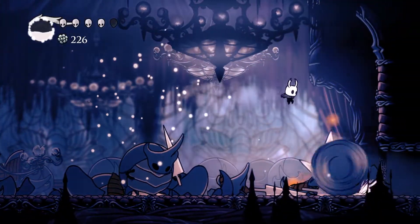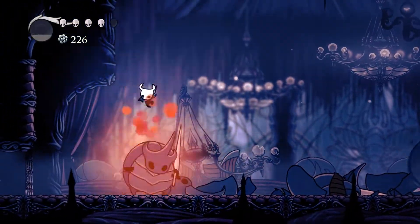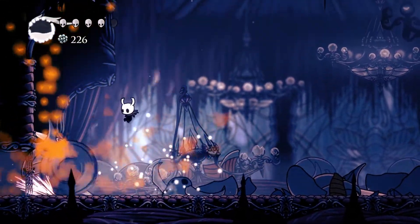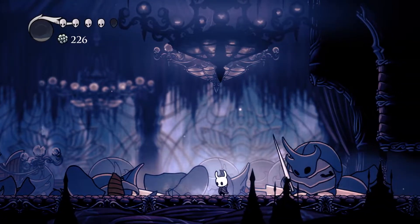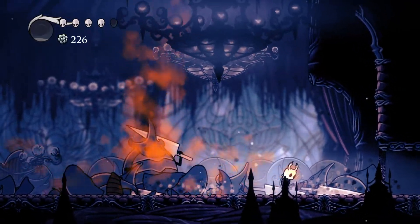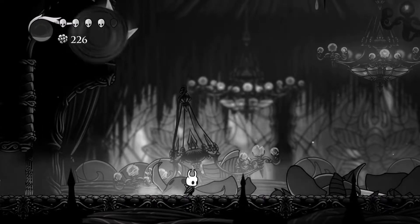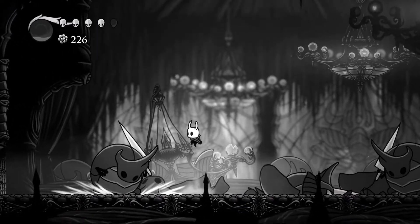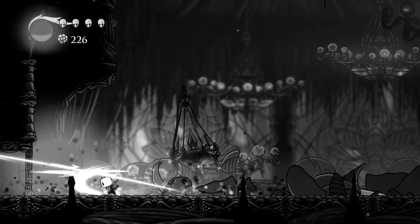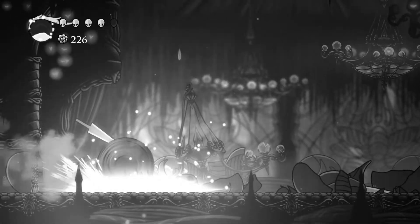I don't have Monarch Wings or Shade Cloak — I did that on purpose for this video — but you can go down to the Ancient Basin and get Monarch Wings and/or Shade Cloak, which will increase your maneuverability. Just staying out of the way of their nail swipes and the fight is done. While the bouncing roll attack seems overwhelming, the Watcher Knights target where the knight was when they initiated the attack. I use that to kite them around the arena and predict where their attack will end up, making it easier to dodge.